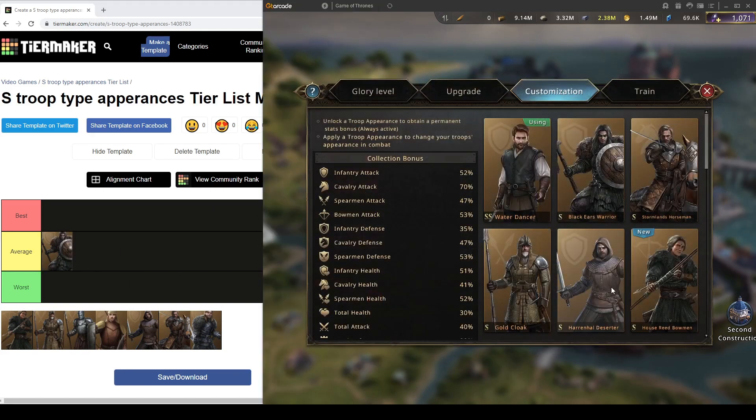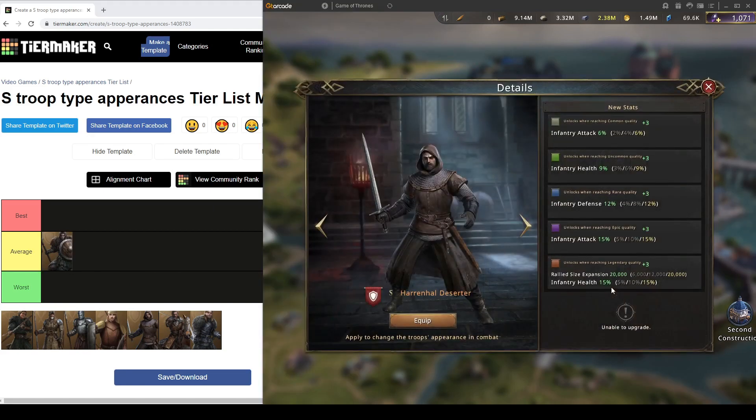Next I would go with Harrenhal Deserter. For me this is the best inf3 troop type appearance. It gives 21% inf3 attack, 24% inf3 health, and 12% inf3 defense, alongside 20K rally size like every other S-tier troop type appearance.